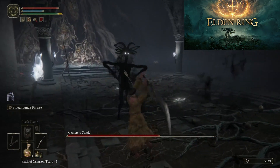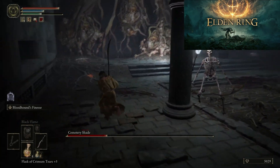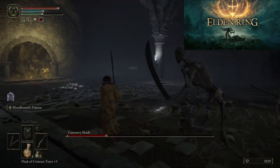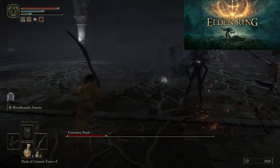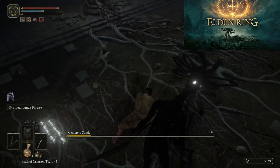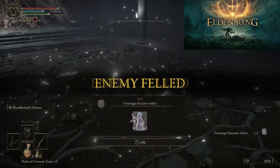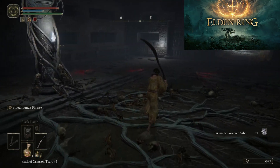He has three skeletons who help him during the fight — two of them are sword wielders and one is an archer. Try to avoid them and dodge the incoming arrows. The best strategy is either to call your summons or to run around the arena and wait for the moment the boss is separated from them. Then you can go for a jump attack, retreat, and wait for another opening. Keep repeating it and you will kill the boss eventually.